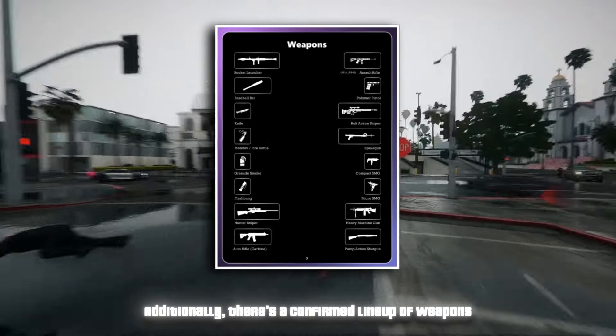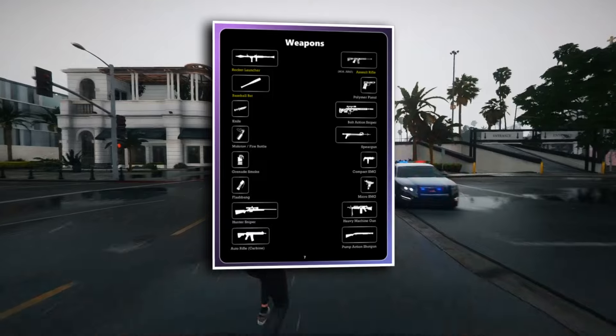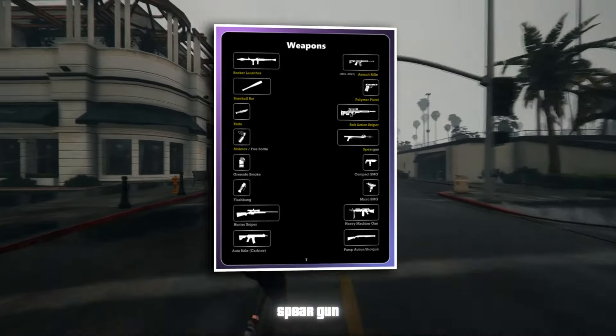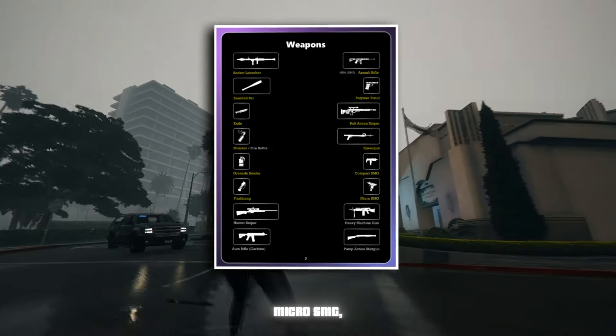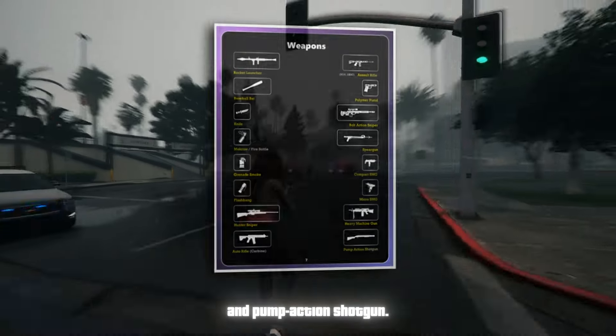A confirmed lineup of weapons includes a rocket launcher, assault rifle, baseball bat, polymer pistol, knife, bolt-action sniper rifle, Molotov cocktail, spear gun, smoke grenade, compact SMG, flashbang, micro SMG, sniper rifle, heavy machine gun, auto rifle, and pump-action shotgun.